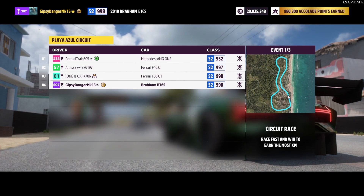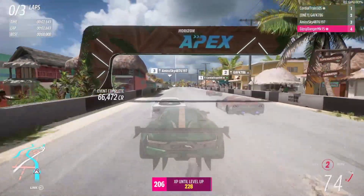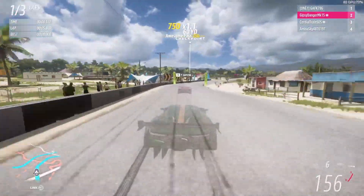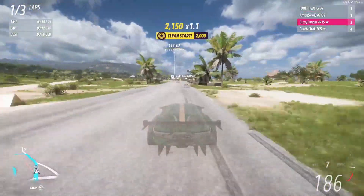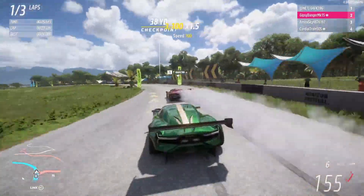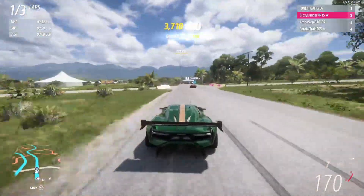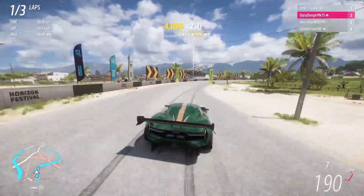The F50 probably doesn't have as much handling, so we may get him on this track. He went straight ahead — no surprise there. I think we got him through all the corners. There goes that F40 — if he's that fast, there's no way he's going to be able to corner. Now we just have to worry about the F50. We don't want to push him off the road, but we've got to get past him somehow. We're going to have to take him through the corners.